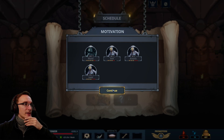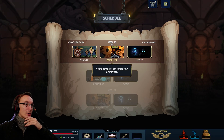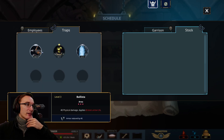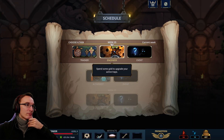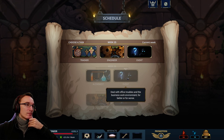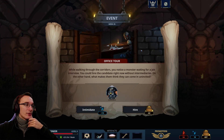They are all down to three stamina — at least it's balanced. I could go to the engineer again. There might still be some room for additional damage. I could also do the events first and then go to the engineer. Let's do that. Office tour — while walking through the corridors, you notice a monster waiting for a job interview. Hiring right off the bat or intimidating?